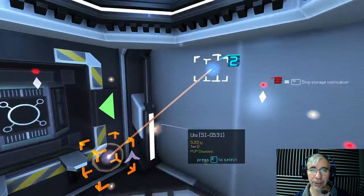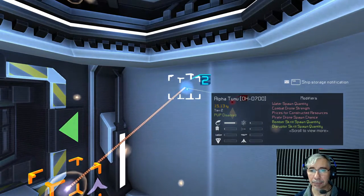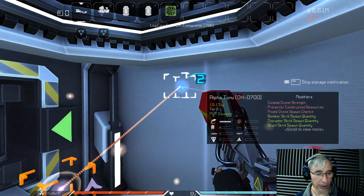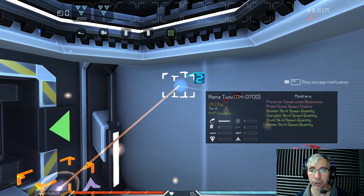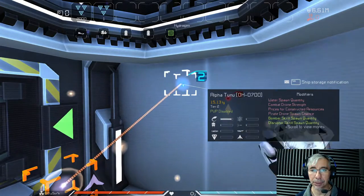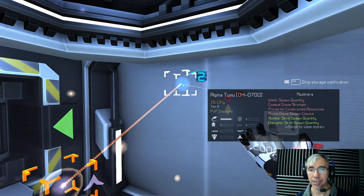So we are going into this Alpha New system. It has Bomber Skrill spawn quantity, Disruptor Skrill spawn quantity, Grunt Skrill spawn quantity, and Hunter Skrill spawn quantity. Those are modifiers — the ones shown in green are positive, and the ones in red are negative. So there is less water spawn quantity.